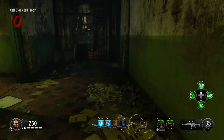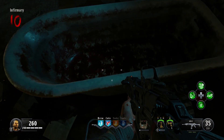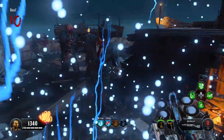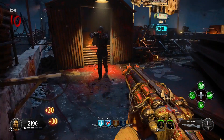You can find a link to my quick Hell's Retriever guide in the description. Now bring the silver spoon all the way up to the infirmary area and place it in this tub. From here you must then get kills on the roof with either the acid gat or the magma gat. You can find links for my quick guides of both in the description, as well as a guide on how to get a free blunder gat.